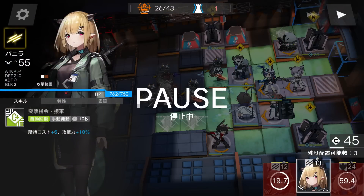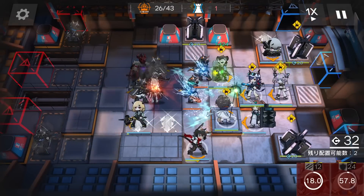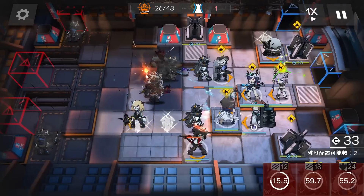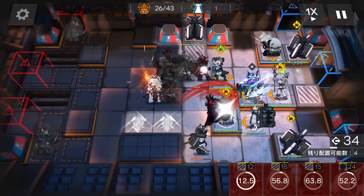Once you see Viviana is on this tile here, almost walking to the next position, deploy the vanguard here so Viviana will charge her skill on this operator. Even if the operator dies that's fine — what's important is to let Viviana charge her skill first. Then activate Chen's skill now.